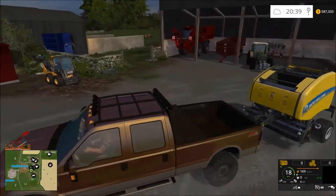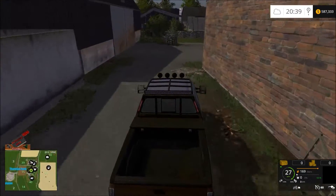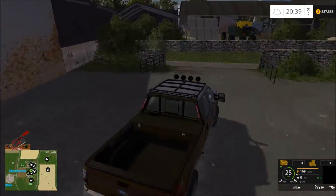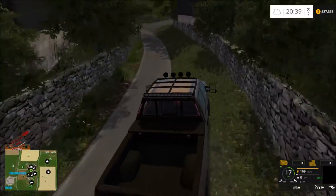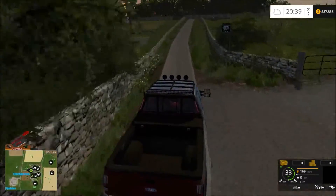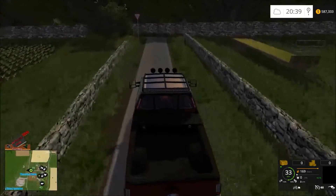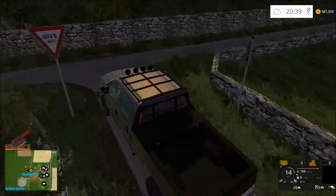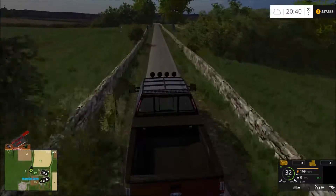I've got the baler hooked to the pickup and we'll just run it up to sell, because I honestly don't think I'm ever going to use it. The square baler is so much easier and we don't need to wrap any bales since we've already got silage fermenting. The square baler is the one getting us so many big bales, so there's really no reason to keep this thing. We'll just get rid of it — it'll add to our bank account.